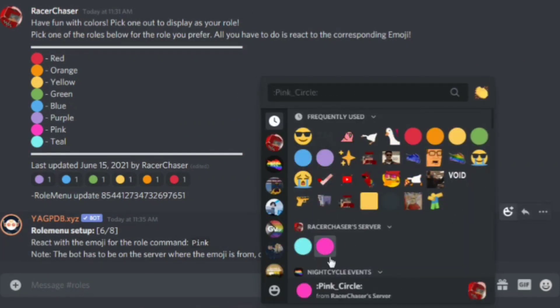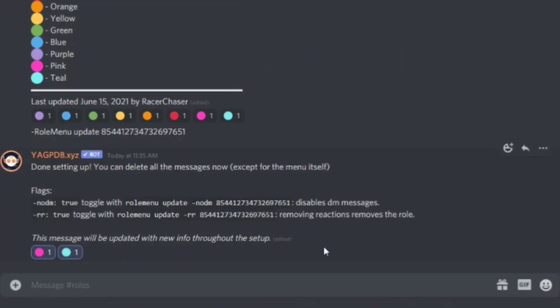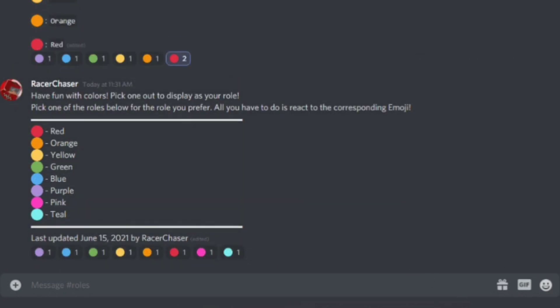Back in Discord, use the command `role menu update` followed by the message ID of the role menu you want to update. Go to the message, click More, copy the ID, paste it after `update`, and hit enter. The bot will ask you what emoji to assign for each new role — Pink and Teal. I have custom emojis ready for both. Once done, delete the menu message and your role menu is updated — no need to create a new one. I searched so hard on YouTube to find a video demonstrating how to update a role menu and couldn't find one.